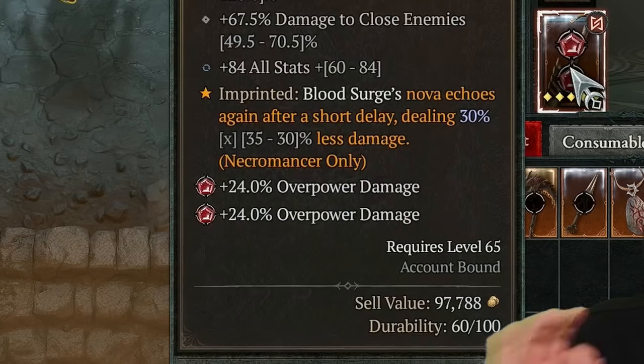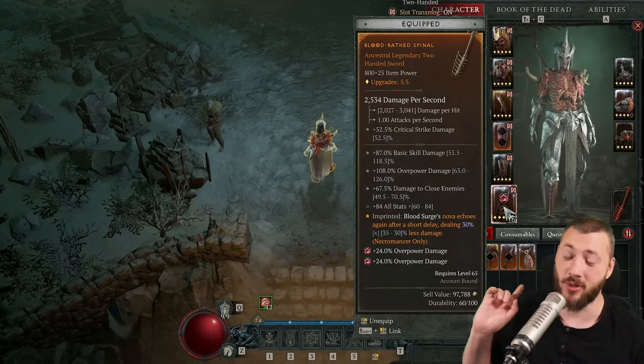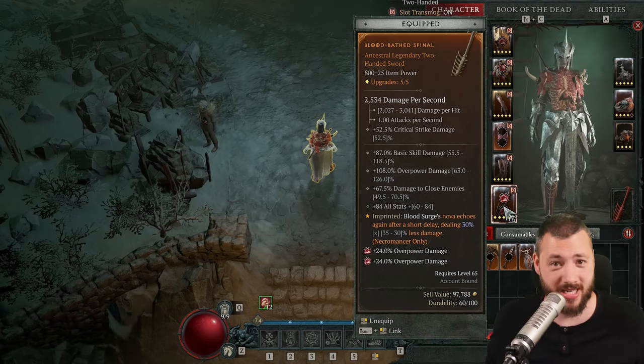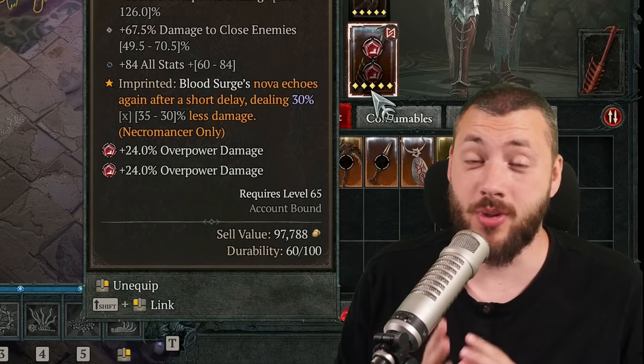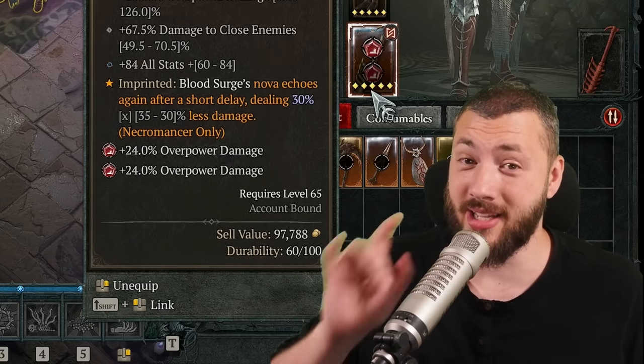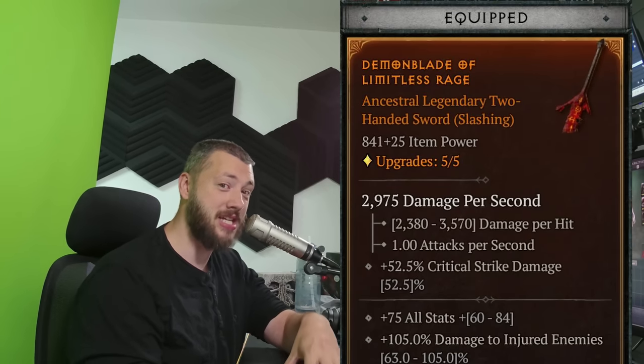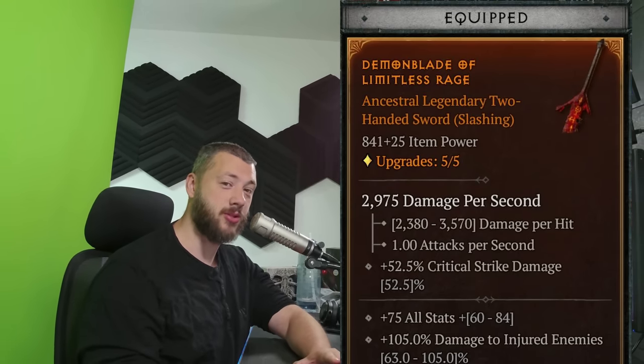My level 69 character — and it's not the start of a joke. It was already level 65 when I found an 800 plus item power weapon which literally quadrupled my damage. The good thing is you can drop yourself something like this fast and easy. There are certain mobs in the game that on World Tier 4 can drop up to 850 item power, which is physically impossible to drop anywhere else.